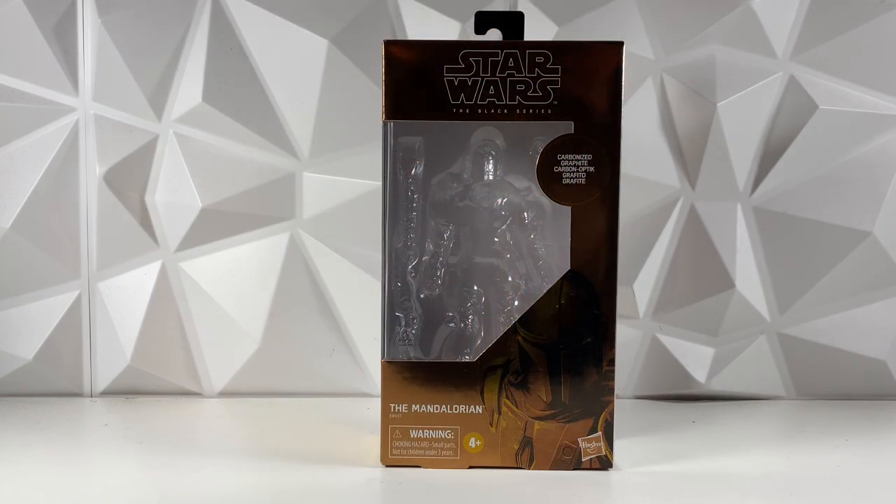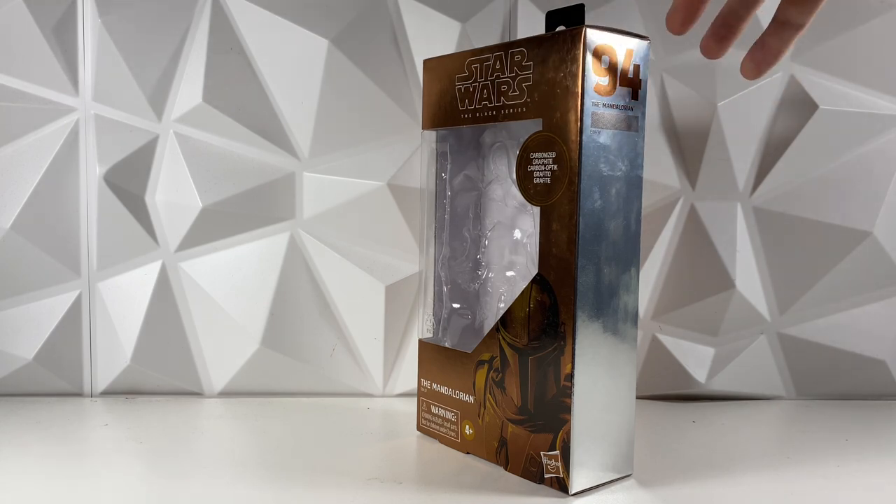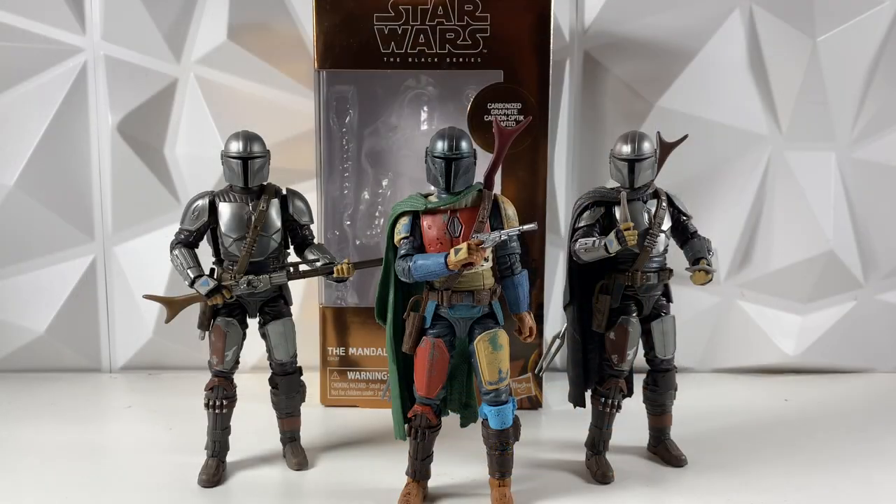Coming in first place with seven points is going to be the Carbonized box. In the past I've absolutely poo-pooed on this box — I just wasn't a big fan of it. But over time it has grown on me. After getting waves and waves of Galaxy-style packaging not changing much, I've really come to appreciate the little different color variations we could get back in the olden days, even with the Carbonized line. So I really came to appreciate this box and it does get seven points. The next category is going to be paint apps.